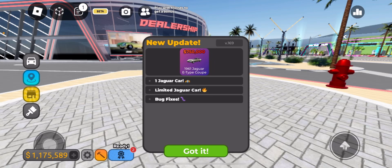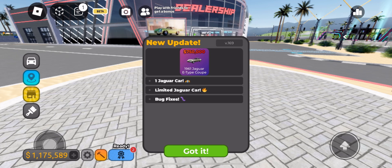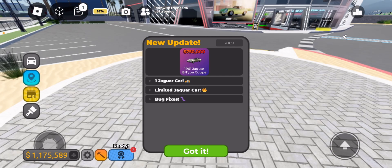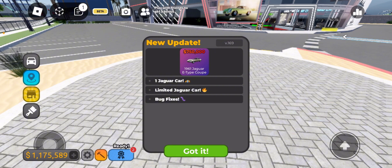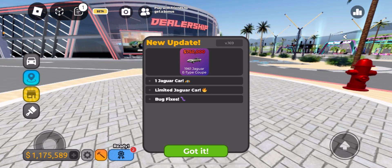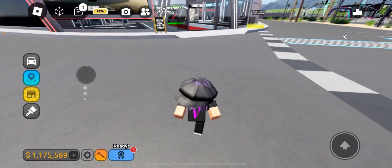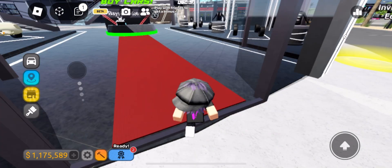What's up guys, it's Jeff back with another update. The new Jaguar limited is here — the Jaguar E-Type. The fifth birthday event is gone, so in this update there's one limited Jaguar car. It costs only seven hundred and fifty thousand dollars. This video is gonna be short because the update is very short.